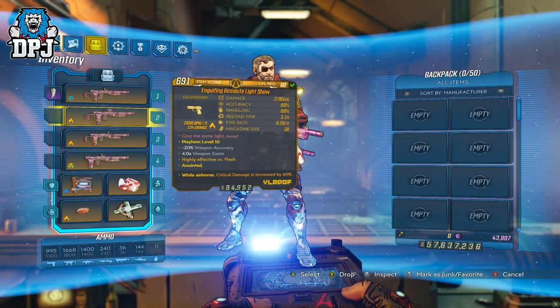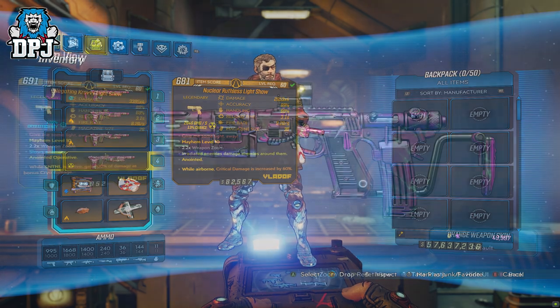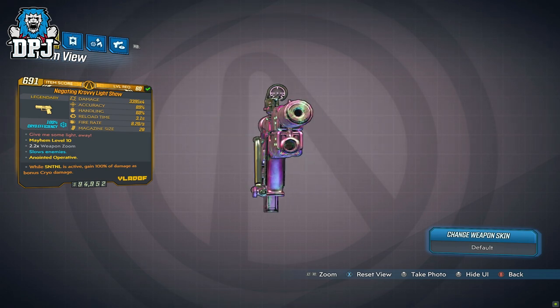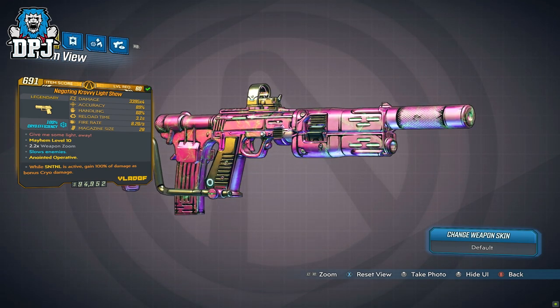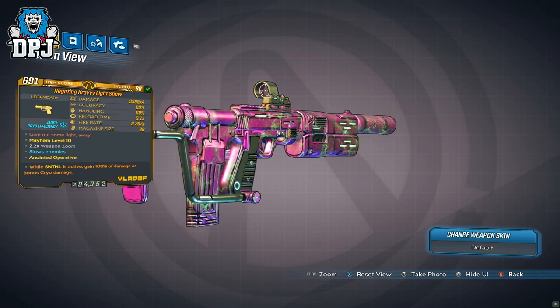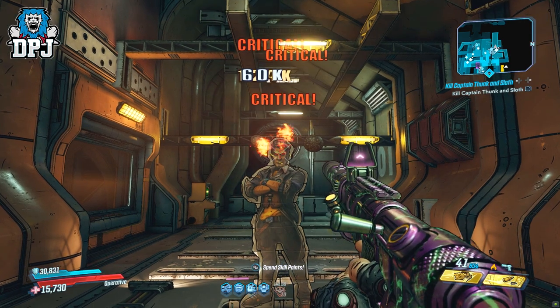Looking at the variants I have, you can see they differ slightly — some offer way more magazine size but at the cost of less damage. The highest damage one I have is doing just over 13k damage per shot, and every one ammo consumed, which is interesting given how this thing fires.